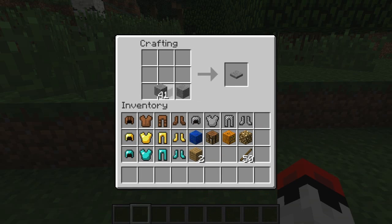You're going to need 3 stone along the bottom — that's cooked cobblestone. You're going to want 2 sticks down the middle column, and then you get yourself an armor stand.